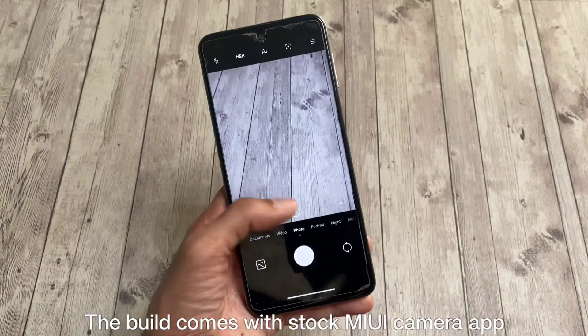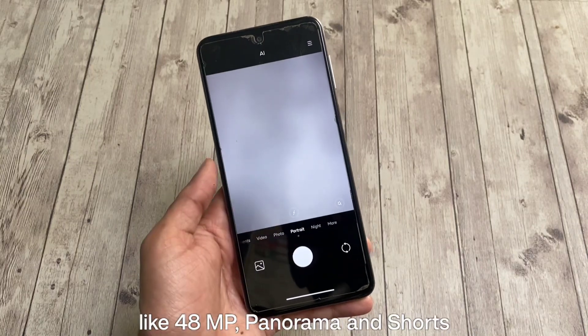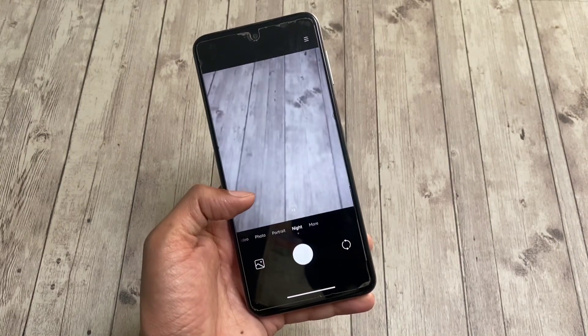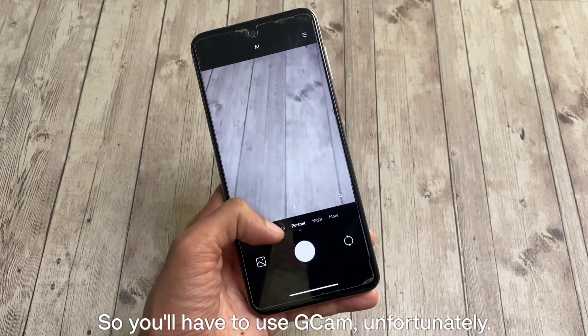The build comes with the stock MIUI camera app, which works as intended. Most of the basic modes are working fine, like 48MP, panorama, and shots. However, there's also a bug — the camera app crashes after taking a shot, so you'll have to use GCam unfortunately.